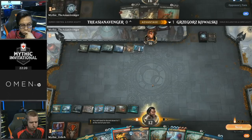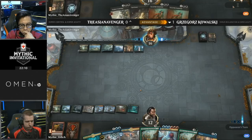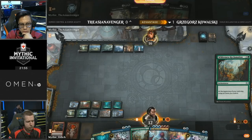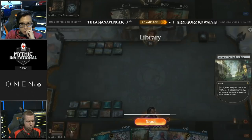Two Wilderness Reclamations and there's old Niv-Mizzet — come on, let's play! This game is very close to entering its conclusion. Kowalski has all the mana in the world, all the card draw spells, Niv-Mizzet, protection for Niv-Mizzet with Negate and Sinister Sabotage. Niv-Mizzet can't be countered — he can be Vraska'd, but we have Sinister Sabotage and Negate available to protect him. Kowalski doesn't even need to necessarily go for Niv-Mizzet here; he can just continue getting ahead on cards with Wilderness Reclamation.